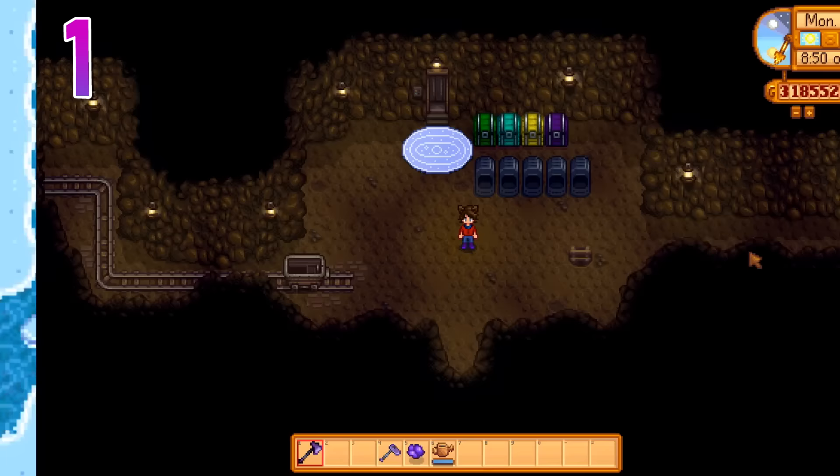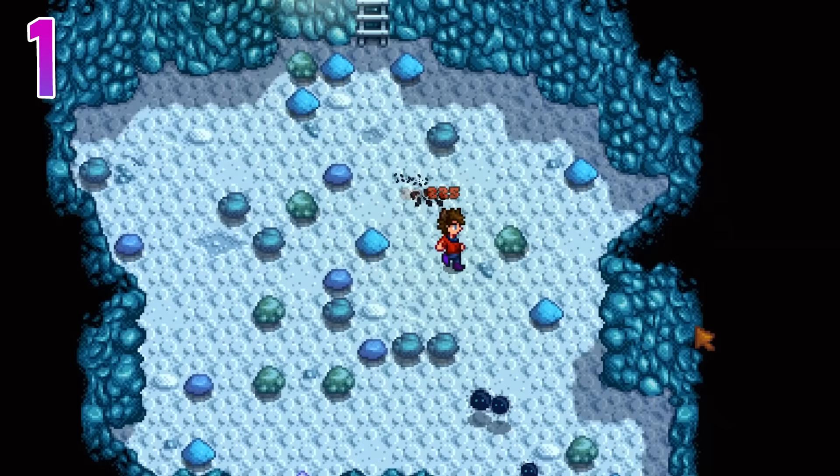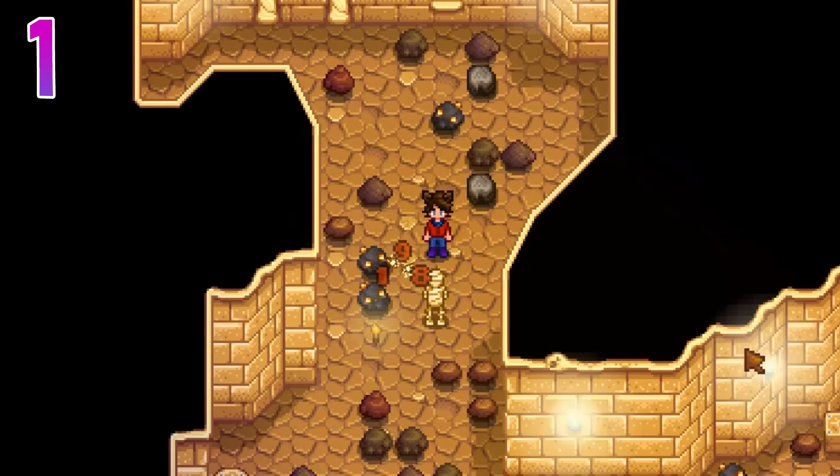First, it's the answer that many people don't want to hear, so we'll get it out of the way quickly: the mines. They're completely unaffected by what month it is outside, and you don't have to worry about using up all of your energy watering your crops. So that makes it a great month to bang it out if you haven't already. This also applies to the Skull Cavern if you have that unlocked.